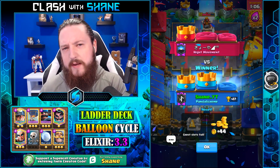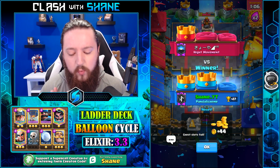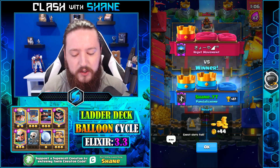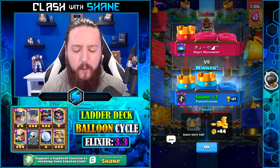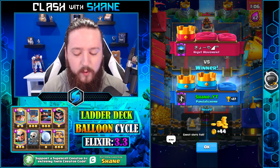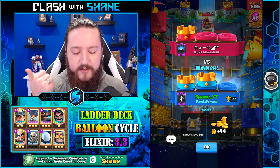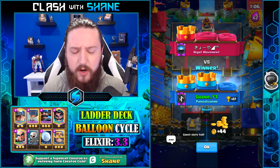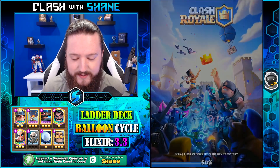We played pretty badly that first half — we over-committed a lot on offense and defense, didn't build elixir value. We had one good push in the right but he just saved his elixir for the opposite lane. There was no real way we could have stopped that push left lane — we don't have a heavy hitter splasher. E-wizard only hits two targets, snowball is a lighter spell, and magic archer doesn't do much damage to tanky cards.